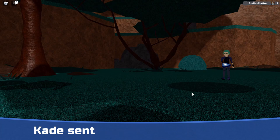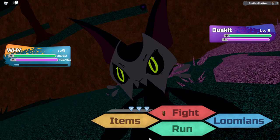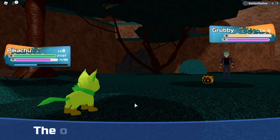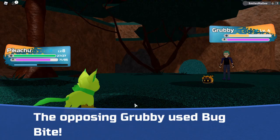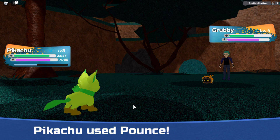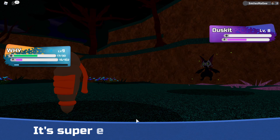The upcoming trainers are pretty simple, but what I'm worried about is the Duskit fight. Luckily he's weak to Bug, which I happen to have two Lumions of — except that Duskit is level 8 and mine are level 5. So I begin grinding for half an hour, and Cathalorn evolves into Propay. I'm ready to face Duskit. I decide to use Propay because it has better defense and attack, but sadly not as good speed as Grubby. And it wasn't really that hard.